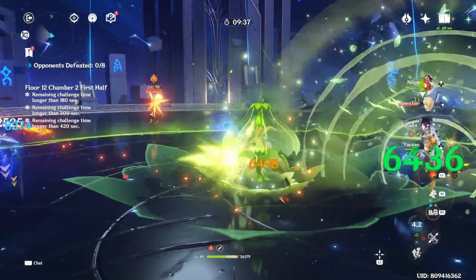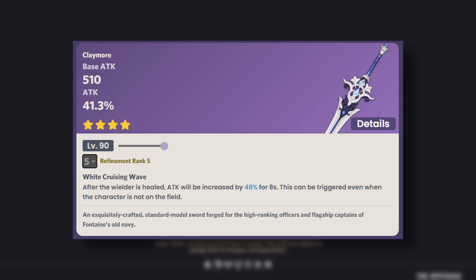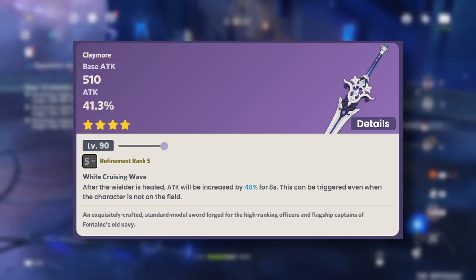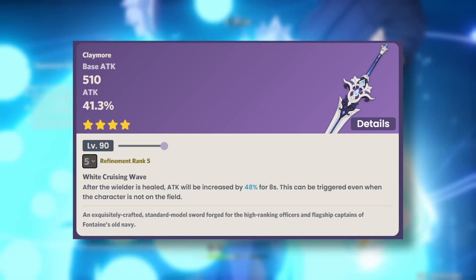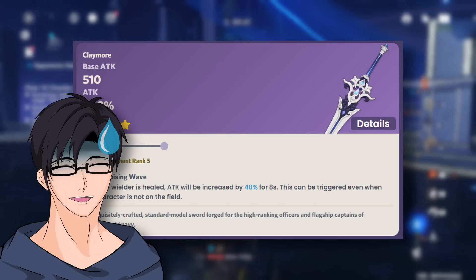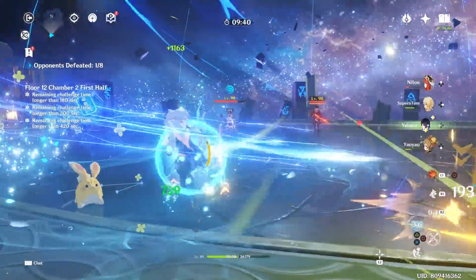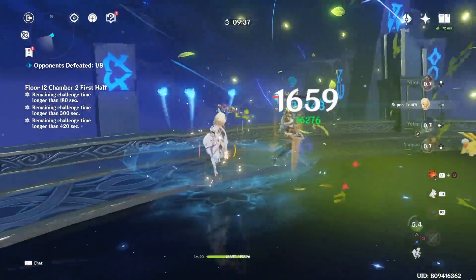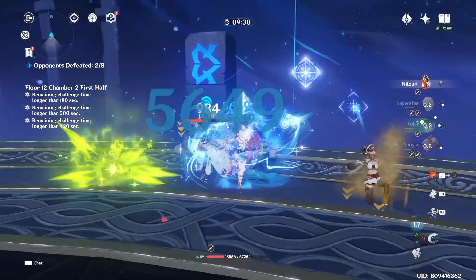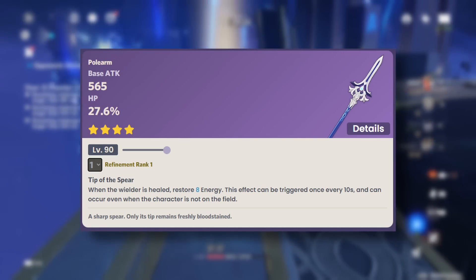Title Shadow is going to be a claymore with decent base attack and quite high attack secondary stats. A very simple weapon — all you need to do is be healed, and at R5 you're also getting an insane increase in attack numbers. It's the third craftable weapon in the series and it's still very, very good if you don't have a better claymore. I believe it's giving you one of the highest attack percentages in terms of free-to-play weapons. Just craft it, put it on your DPS claymore character, and it's going to help you clear a lot of content.